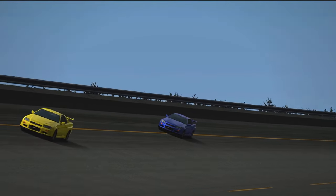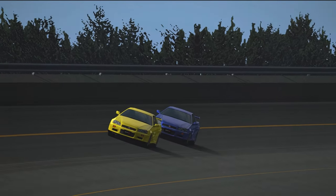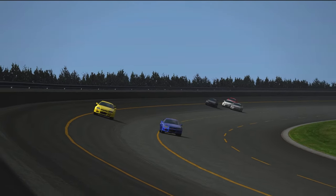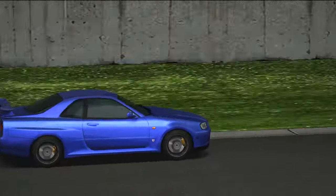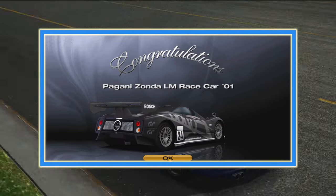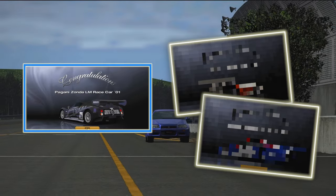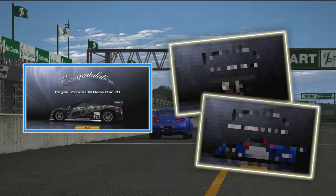The other missions here are identical to each other, minus the extra 2 laps for Mission 24 — so no honorable mentions here. After beating these 4 missions, you'll receive the Pagani Zonda LM race car, which is very useful for dominating any low restriction events in the game. Unfortunately, even this gets outclassed by the next 2 prize cars since it can't even compete in any European events.